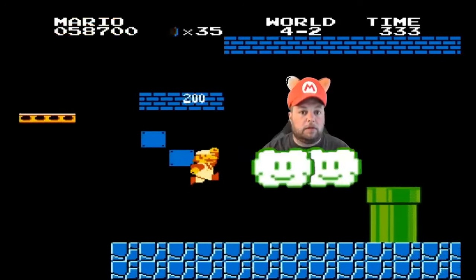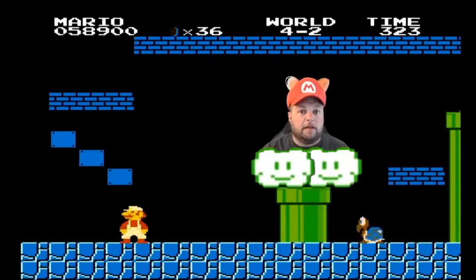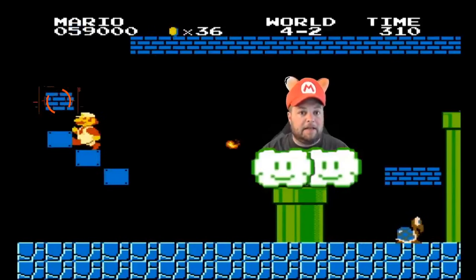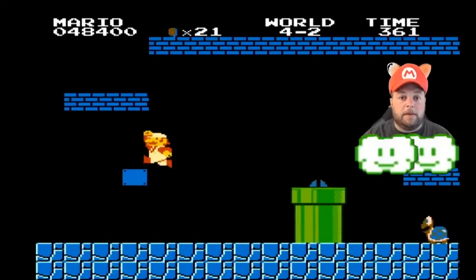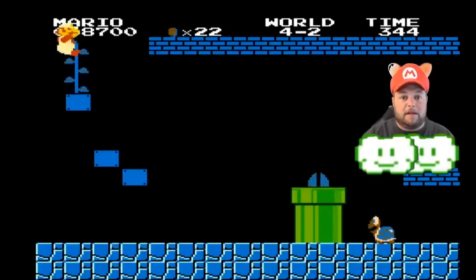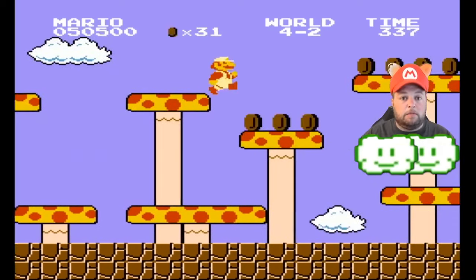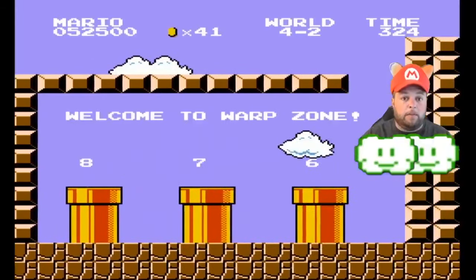Now let's back up halfway through world 4-2 to this spot here. There are a few secret coin blocks to reveal, and there's a vine in this block — but Mario can't get to it if done in the wrong order. A better way is to reveal the coin block first, jump on it and break the next two bricks, then reveal the other coin block so you can break the final brick that has the beanstalk in it. Climb up the beanstalk to find a secret area with mushroom platforms and coins, and at the end you'll find another warp room taking you to world 6, 7, or 8.